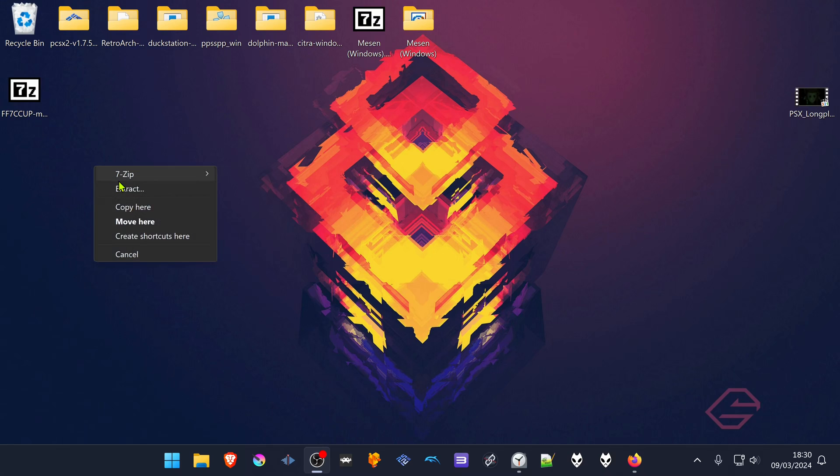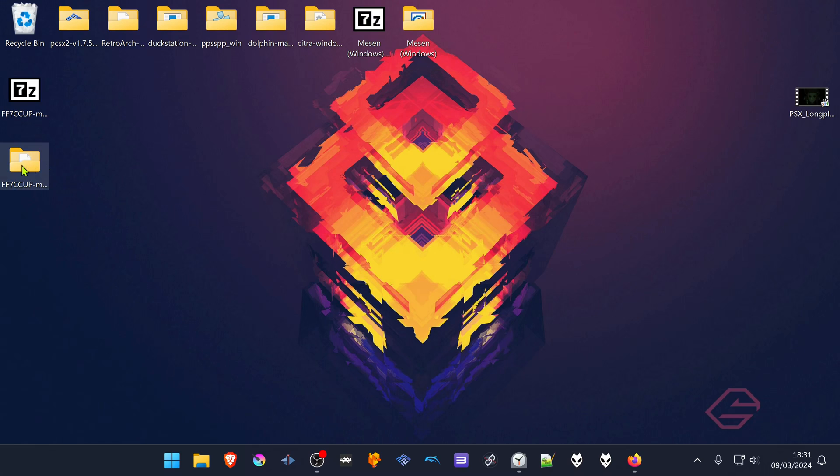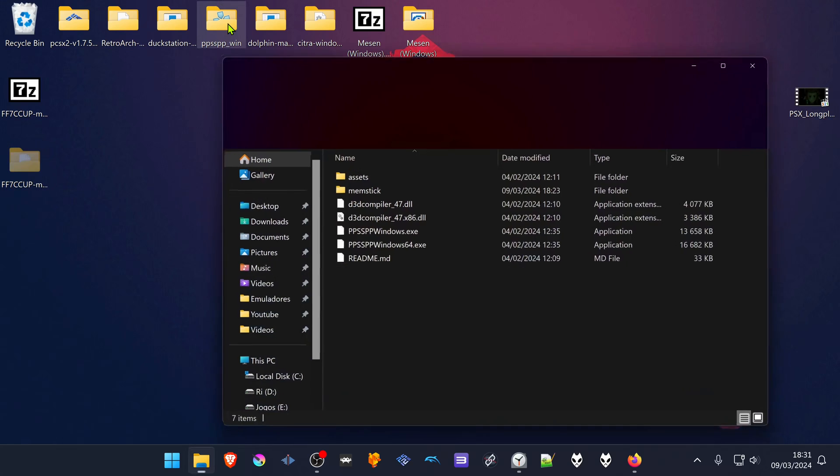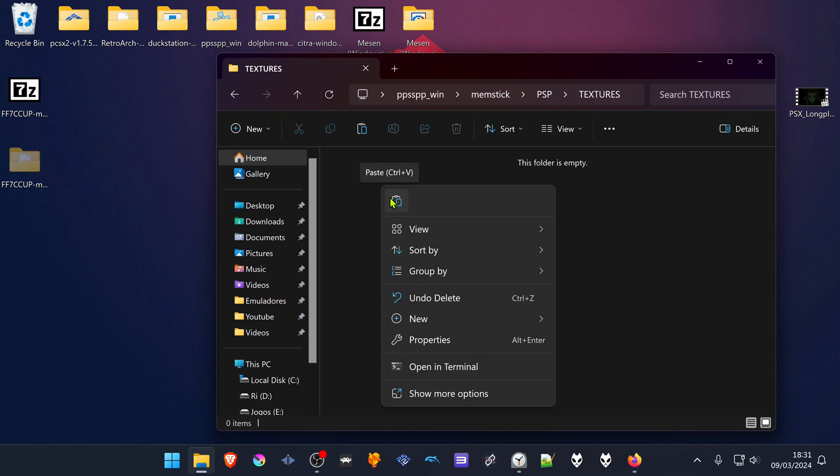Then extract the textures, then cut or copy this folder. Go to your PPSSPP folder, then memstick, PSP, textures. If you don't have a textures folder, you can create it manually, and place the textures folder inside of this folder.